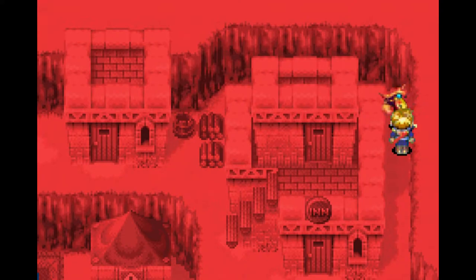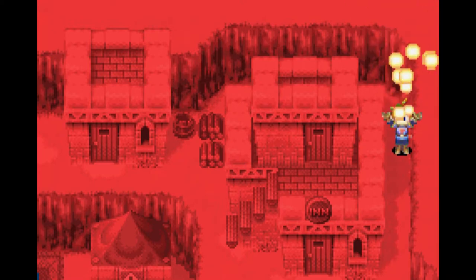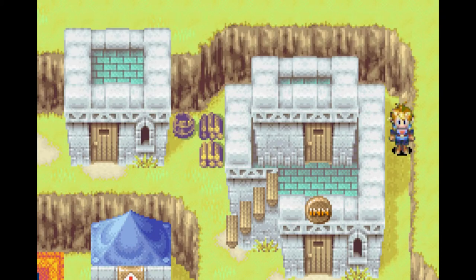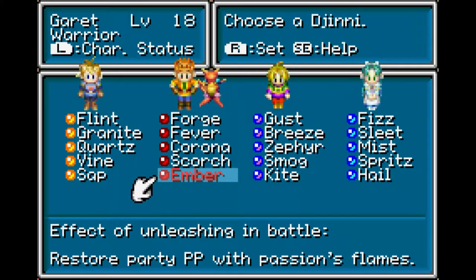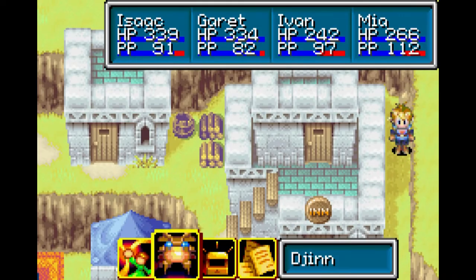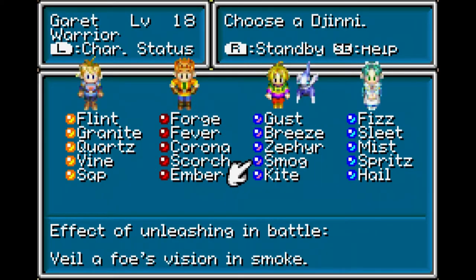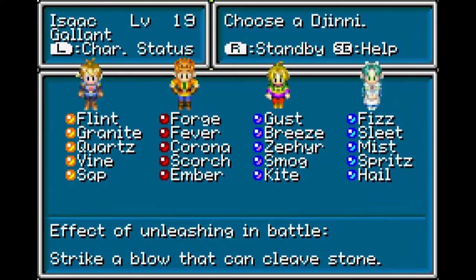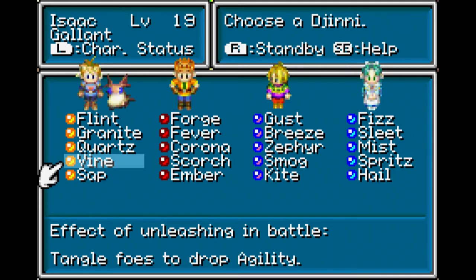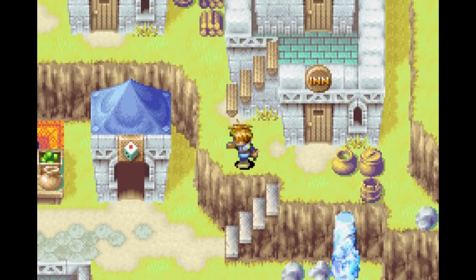And with that, we get... There we go - Mars Djinn Ember joined Isaac! We're going to immediately assign it back to Garrett. Ember's effects on unleashing in battle: restore party's PP with passionless flames. This is the first instance we get to restore PP besides using a Psy Crystal. Ember gives us plus 9 hit points, plus 4 synergy points, plus 2 defense, plus 2 agility, and it heals 7% of all synergy points to all members of the party. That'll probably be pretty useful. Everyone else has 5 djinn. If you're getting close to the end of the list here, you can probably figure out how many djinn are in this game based on how much room one djinn takes on the list. We're getting close - we're getting there, you guys.